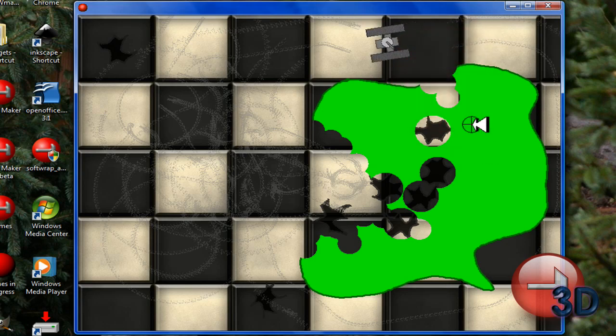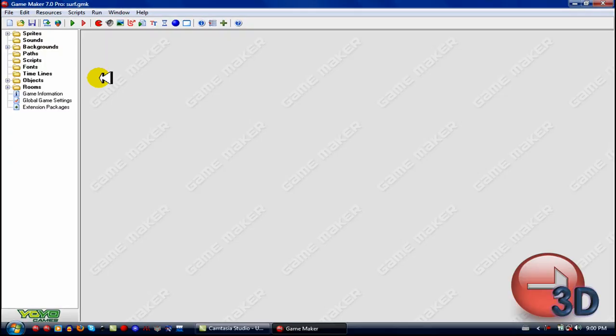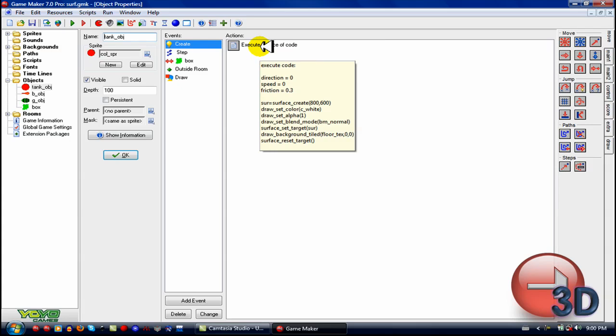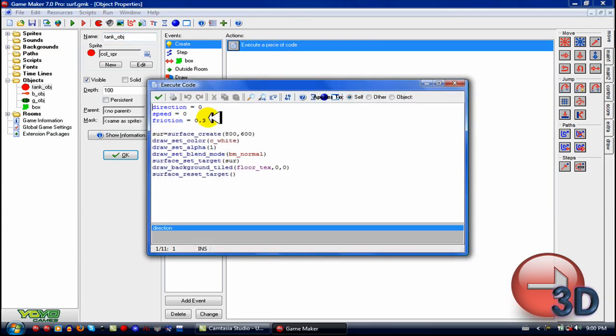I should show you how it works, because there are only a few simple lines of code to get surfaces working. This tank object is the one that'll be drawing the main background surface — there are two surfaces employed here, and you can use as many as you want. So: surface equals surface_create. You have to specify the size. If you try to draw anything outside of that size, it won't work at all — it just won't draw.